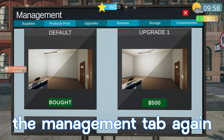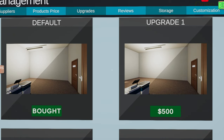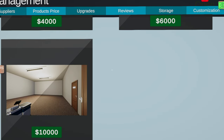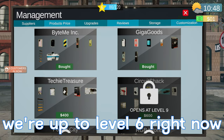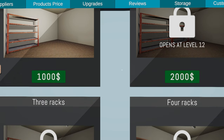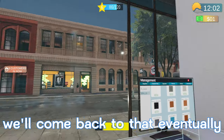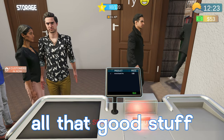I was just looking at the management tab — you can buy upgrades which are basically just expanding your business. The first one's 500 dollars, next is 1000, then 2000, and so on up to 10,000 for the last one. We have all these different suppliers, the last one opening at level 40. We're at level six right now. It's also giving us reviews — currently at 1.9 stars. We have the storage tab where we can buy our storage room for a thousand and expand it. And last, customization — we can change the flooring and the walls. We'll come back to that eventually; for now I'm just trying to stack up money, buy more shelves, and buy more products.